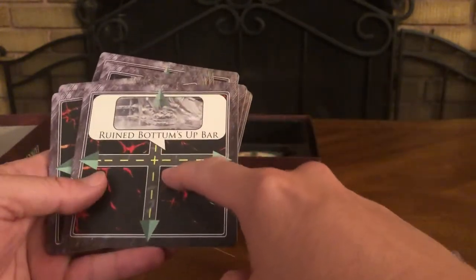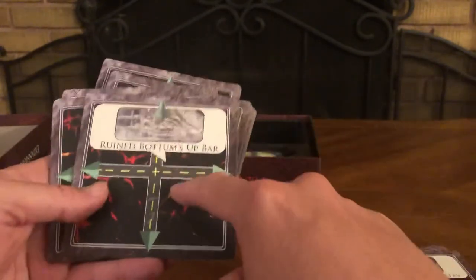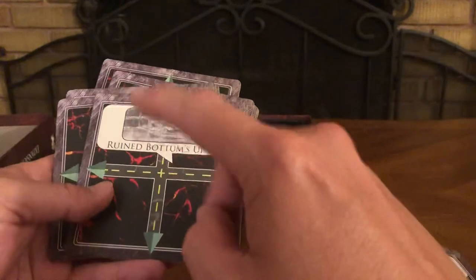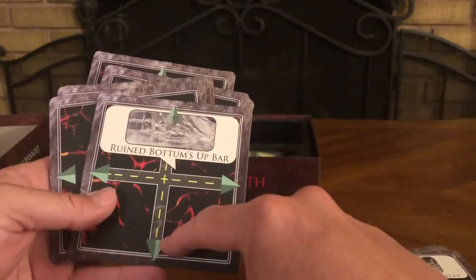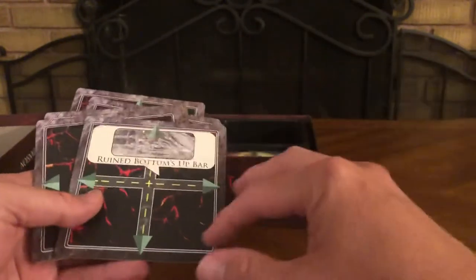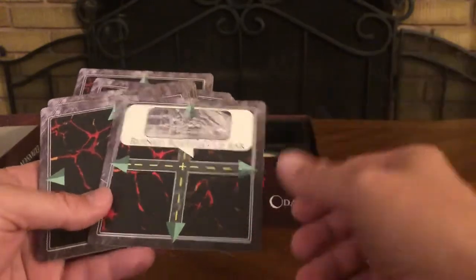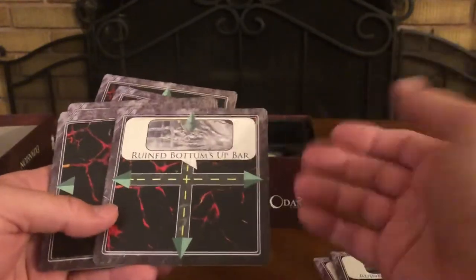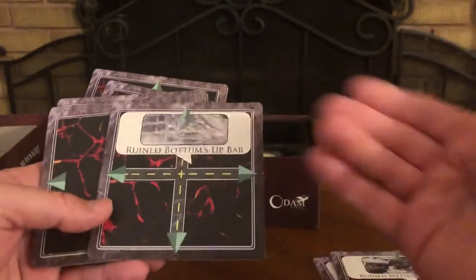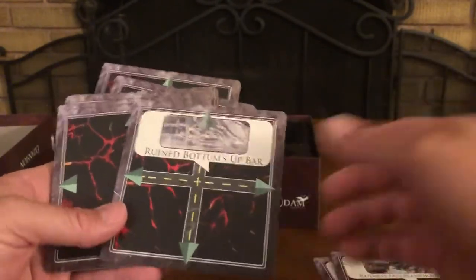Also Ruined Melisandra's Alley and Ruined Bottoms Up Bar. If you notice, all these names are mentioned in the core box and other expansions — this is the city that comes with them. But this is like an alternate reality, an alternate universe. You don't want Axitaph to come to the actual universe you live in, so you want to stop him before he can get through the portal and destroy the real world.